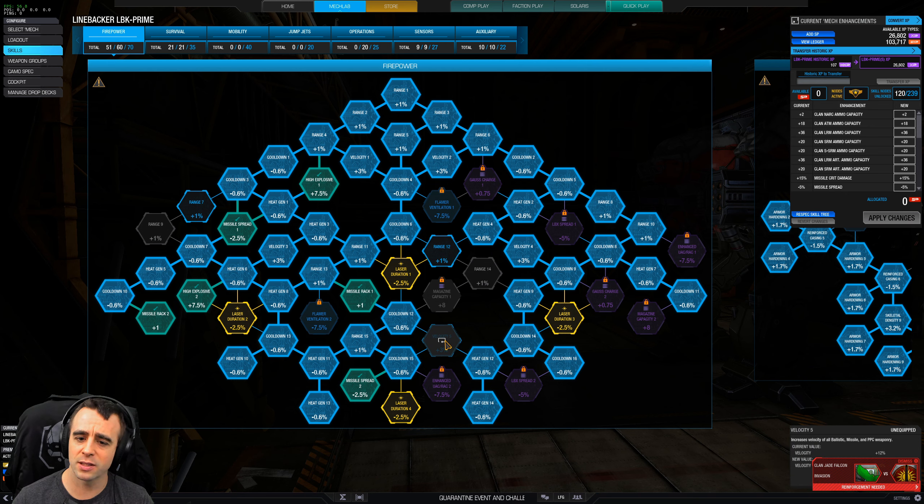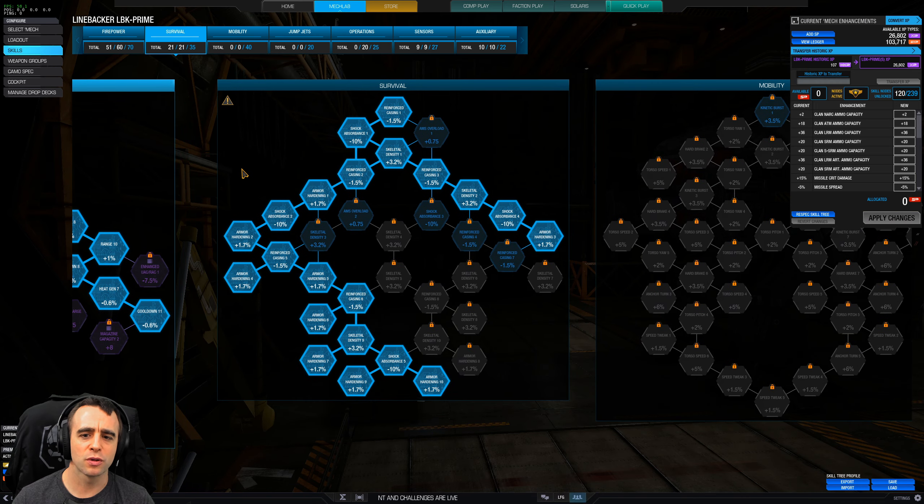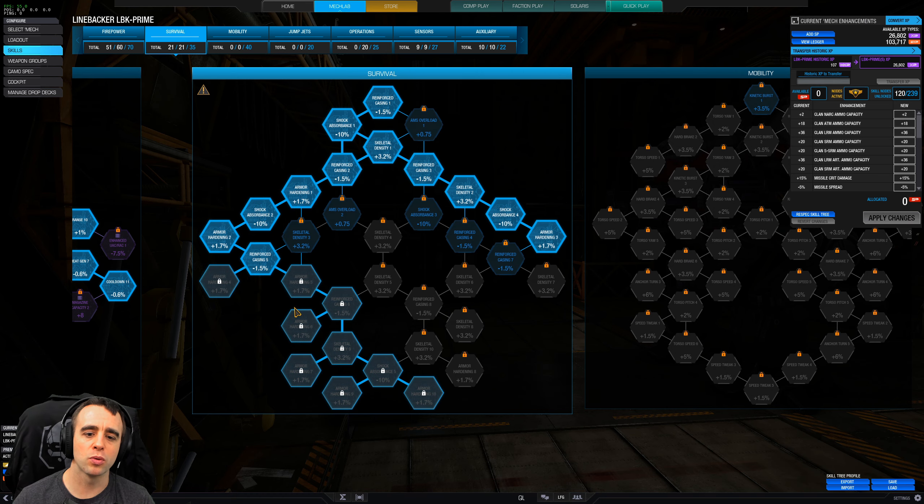As you can see, we're pretty much maxed out on velocity nodes except for one — there's a reason for that. We needed one more node and I'd rather sacrifice that than heat gen, but that's up to you; it's three percent versus 0.6 percent. Moving on to survival — pretty much all of my builds will have the left side here, which gives you the most armor per point invested.